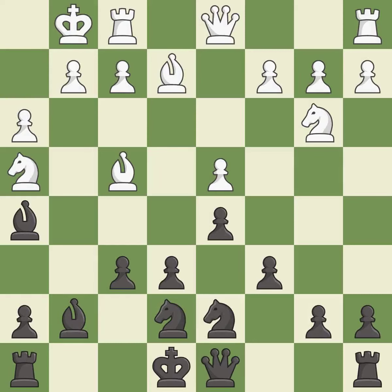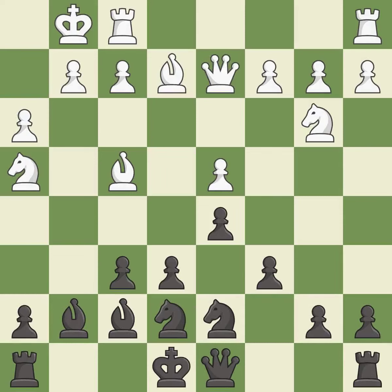This ignores an opportunity to connect rooks — it is an inaccuracy. This move puts the bishop on a safer square. It is best. The rooks can see each other now, allowing them to provide mutual defense. It is excellent. This offers to exchange pieces of equal value. It is good. This maintains the balance in material with a good trade. It is excellent.